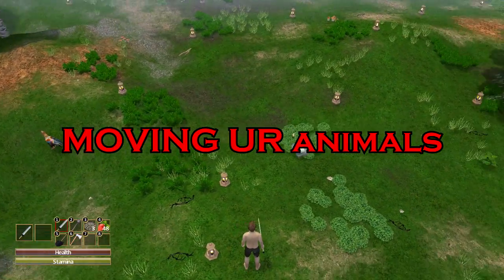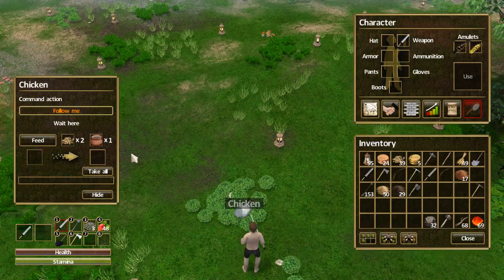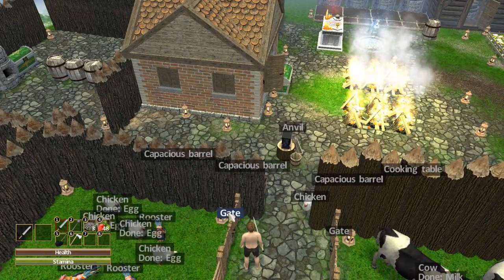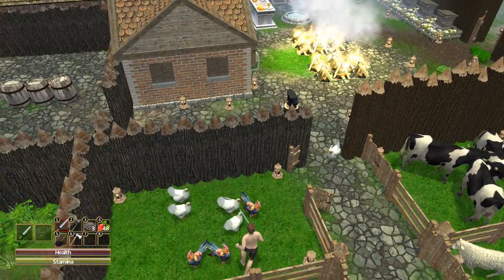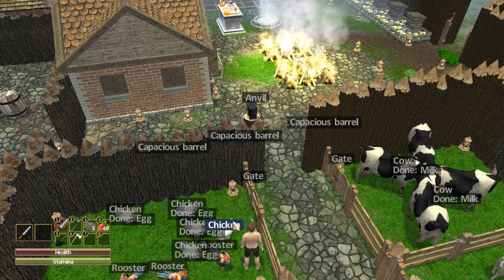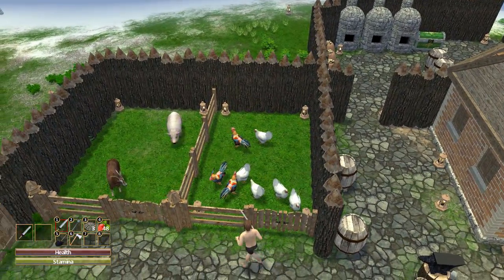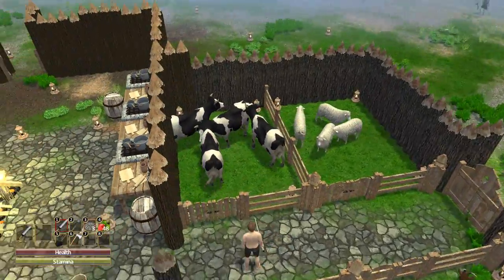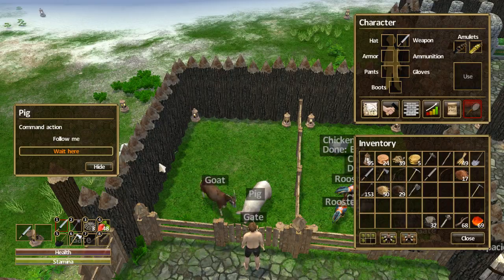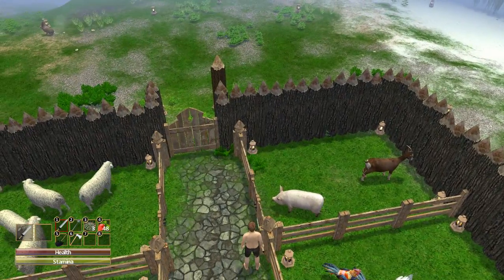Now you have your animal — if you want it to follow you, press spacebar, click on the chicken, and click the Follow Me tab. The chicken will now follow you as an ally and you can bring it back home. I'm going to bring the chicken in here to join up with the rest of the other chickens, then close the gate. Remember to click the chicken and click Wait Here, and it will start roaming around. You can do this for any other animals like cows, sheep, goats, and pigs. The pig does nothing right now — it does not have a feeding option, so it's generally useless.